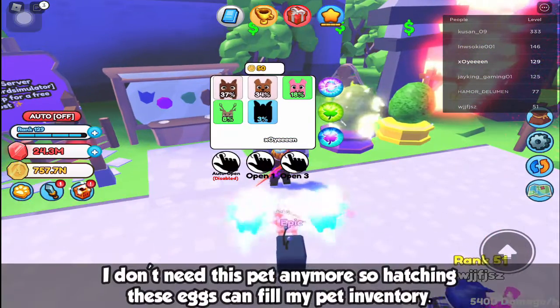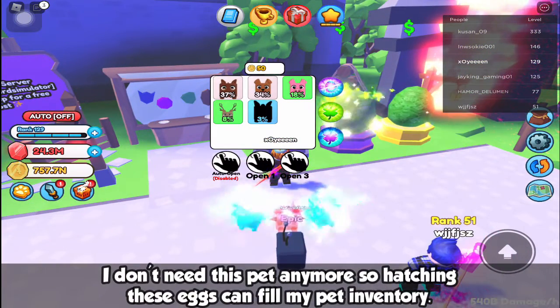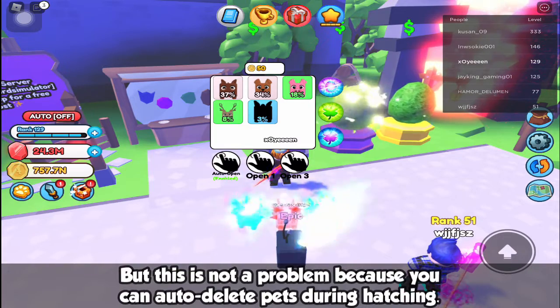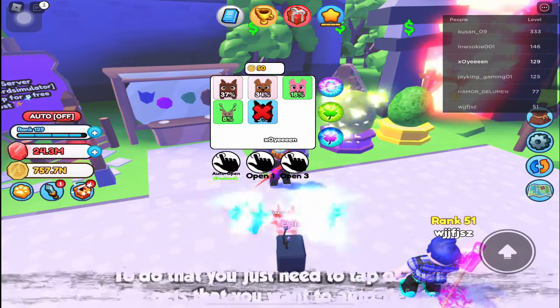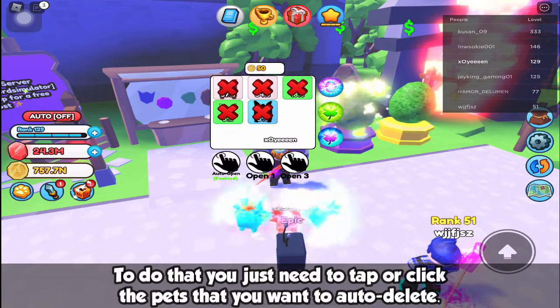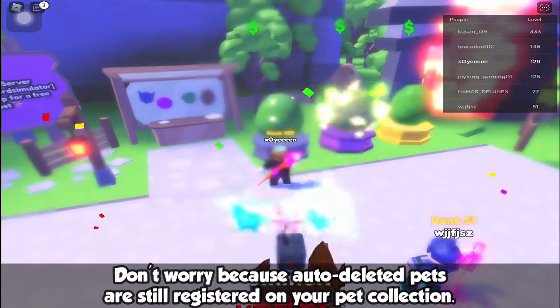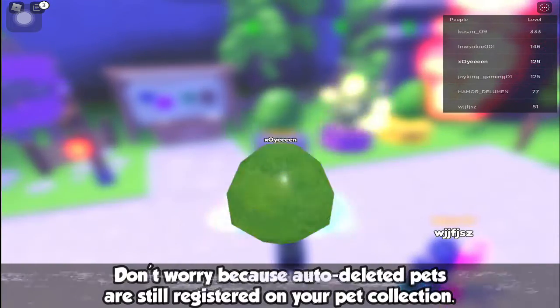I don't need these pets anymore, so hatching these eggs can fill my pet inventory. But this is not a problem because you can auto delete pets during hatching. To do that, you just need to tap or click the pets that you want to auto delete. Don't worry because auto deleted pets are still registered on your pet collection.